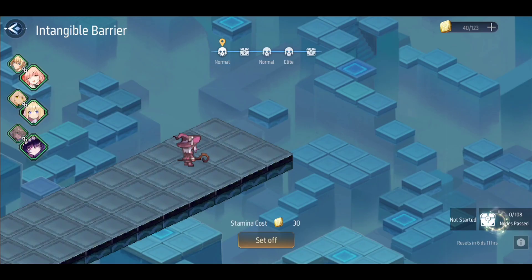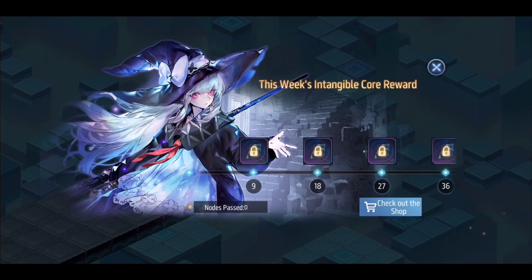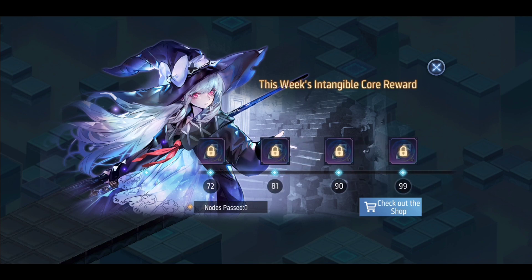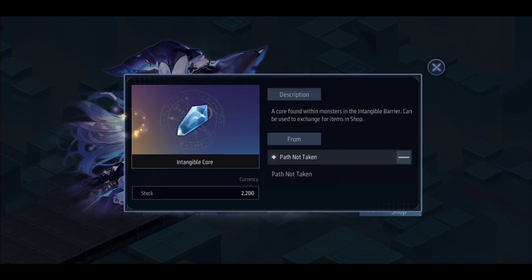If you take a look at the nodes passed in the bottom right corner and press on the chests, you'll get to a screen showing the floor rewards. This week there are 108 floors, and you get intangible cores which are used for unique equipment.